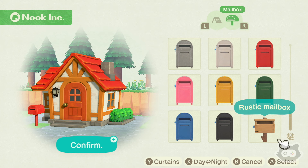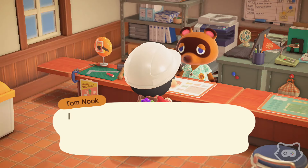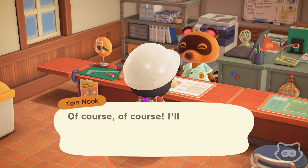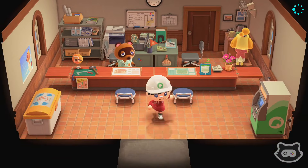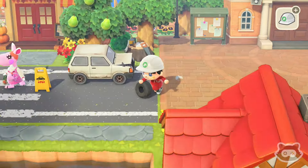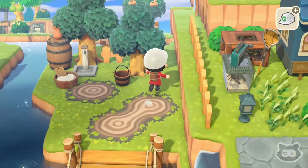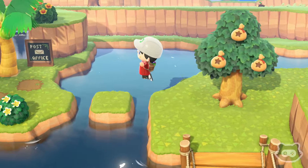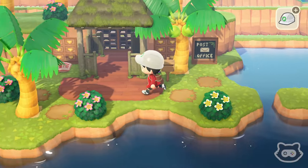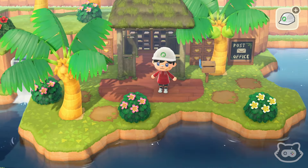Let's have a vote — should we have the red mailbox, one of the others, or should we leave it rustic? Let me know in the comments and we'll decide tomorrow. I kind of like the way the rustic natural version looks. The more rustic and natural it looks, the more I think it's going to fit in with the kind of natural feel of our tropical post office slash sorting office. Yeah, it just looks so much better — if you put a red one there it's going to look weird. Maybe we'll just leave it as that.